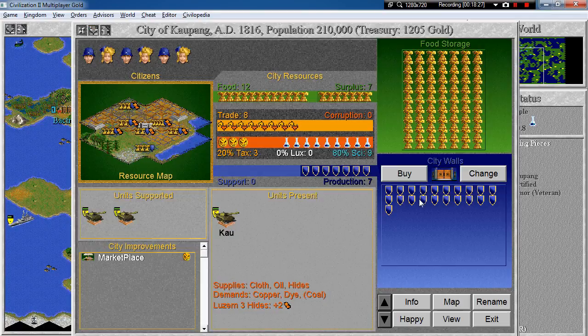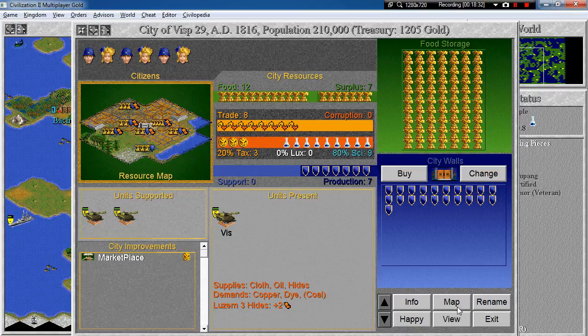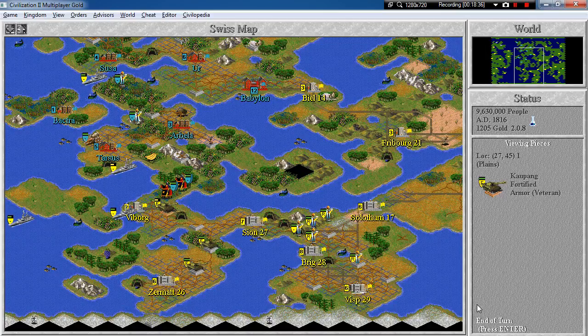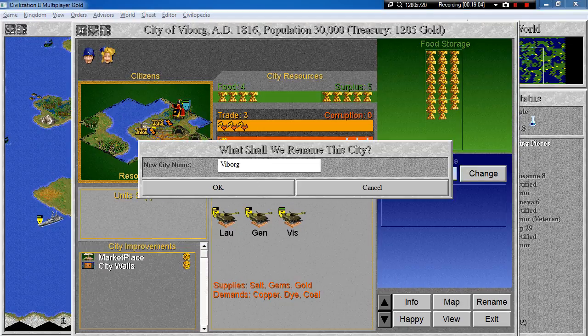And Cowpunk will be renamed to Visp, 29. And that's about it. We forgot about Vyborg! Let's give it a nice name — let's call it Montreux. City number 30. Wow.